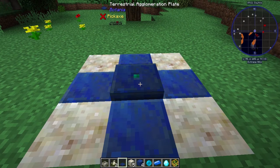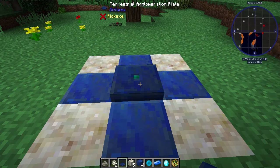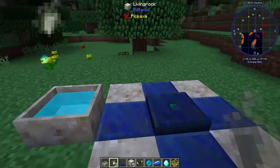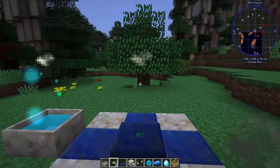You're going to need a full mana pool with at least half full of mana. Place a spark on top of the mana pool and another spark on top of the Terra Steel Agglomeration Plate.